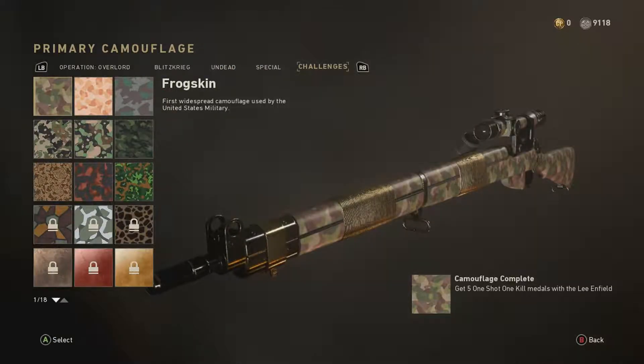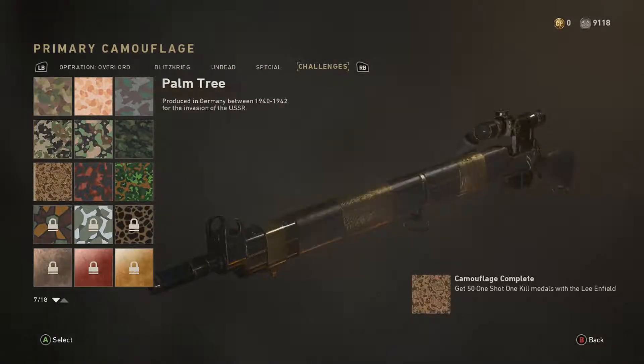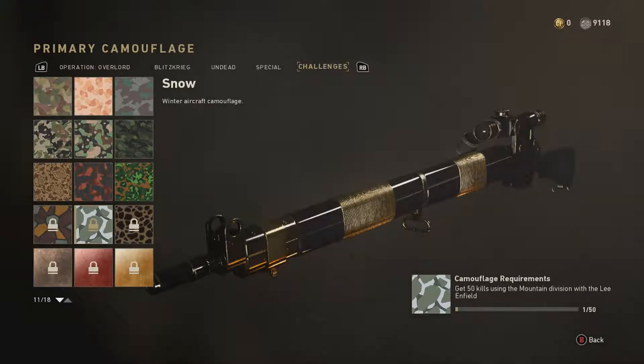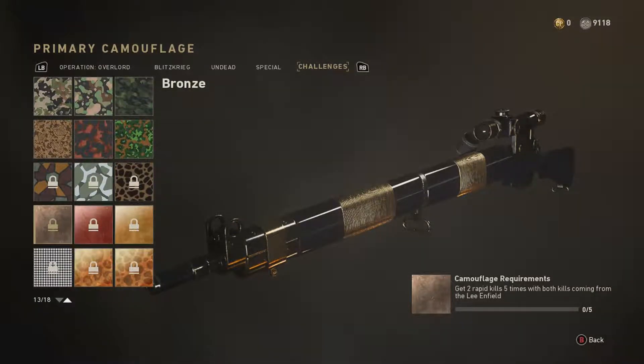Today as we take a look at the camo challenges, I need all the second tier challenges in order to get gold camo: get 10 payback medals, get 50 kills using mountain division with the Lee Enfield, get 50 kills using a division other than mountain, get 5 double kills, 5 bloodthirsties, and then we get gold camo.